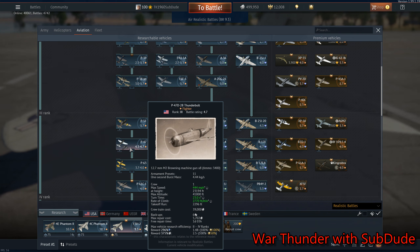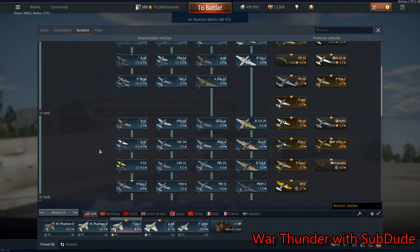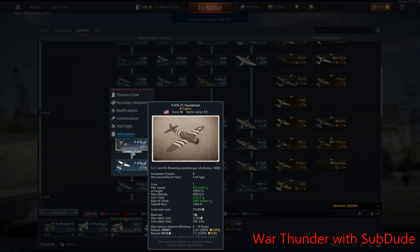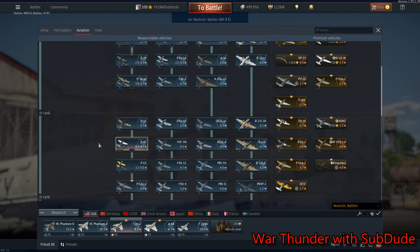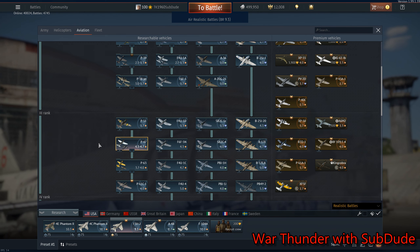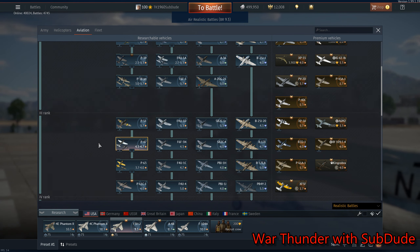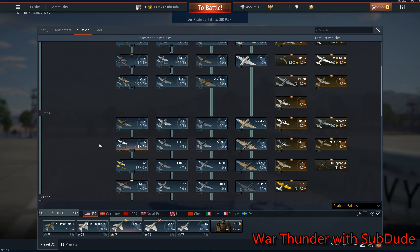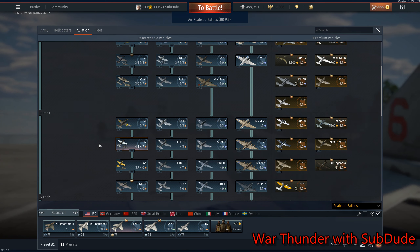Next, I'd like to see the P47 D15. We currently have the D25 and the D28 — both good planes — but we're missing the Razorback. If you want to make it the P47C, I don't care. But the Razorback is the iconic plane, not the bubble top.